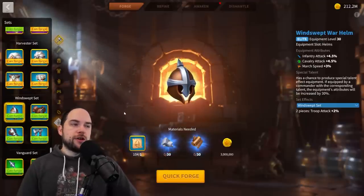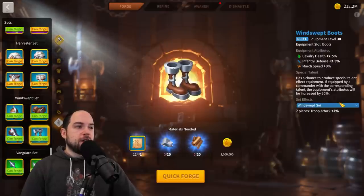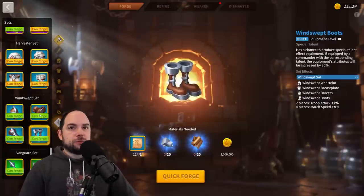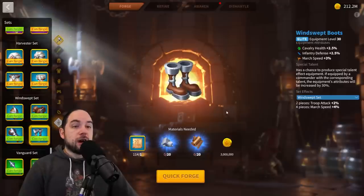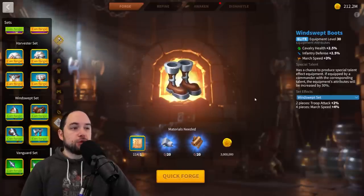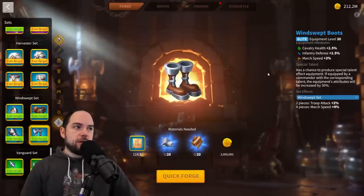Good news for early game players: at blue quality equipment you can get Windswept, which is going to help you move really fast. You get a talent on this and you'll get an extra percentage point of march speed. The four-piece bonus gives you another 4% march speed. So until you get iconic tier five legendary equipment — which most people won't for a very long time — Windswept is going to be great. Ton of march speed to be found here.